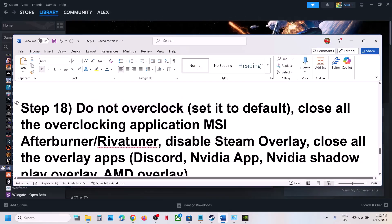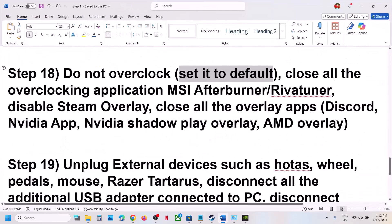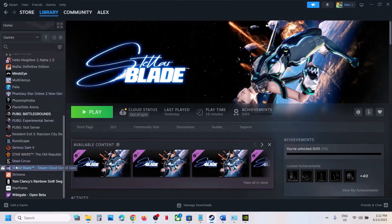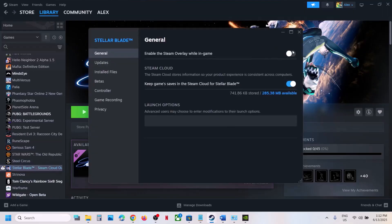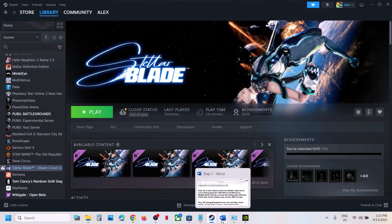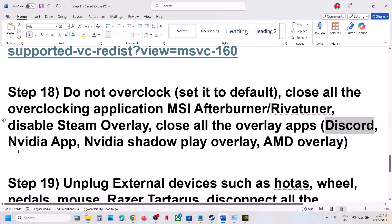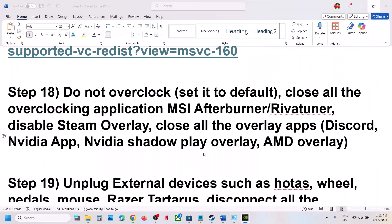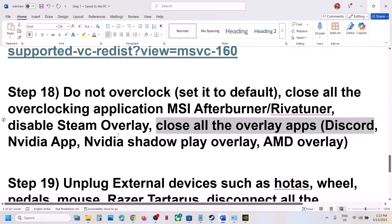The next step: do not overclock. If you have overclocked your computer, set it back to default and check. Also close all overclocking applications such as MSI Afterburner or any similar tool. Disable the Steam overlay — go to Steam, right-click the game, select Properties, and turn off the option that says 'Enable the Steam Overlay While in Game.' If you have Discord running, go to Discord settings and turn off the overlay. Close all overlay applications, then launch the game.